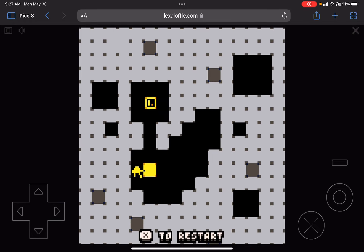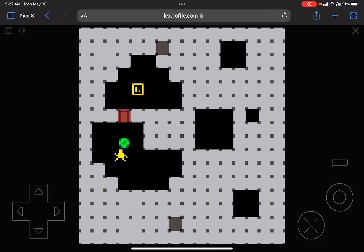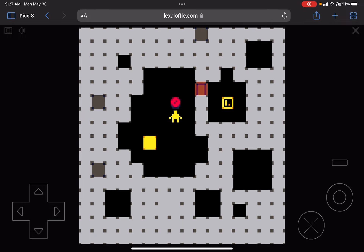Did you know how it can do anything? Simply click the X key to restart. The alternative keys are M and B. That's how you restart this level.